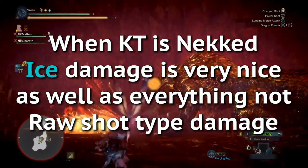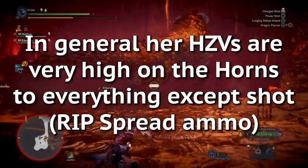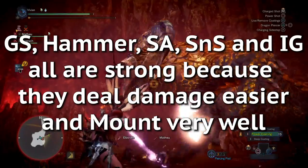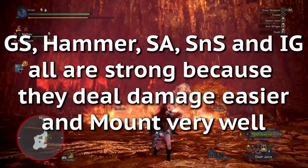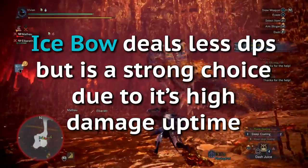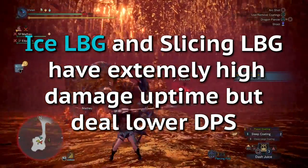As for naked Katie, ice damage is very nice as well as pretty much anything that isn't non-elemental shot type damage — she just in general has very high hit zone values to everything except shot. Ice dual blades are the highest pure damage option, however they struggle to hit her when she isn't crowd controlled. Great sword, hammer, switch axe, sword and shield, and insect glaive are very solid both because they deal very high damage even when she's moving and because they have very high mounting power. Her dragon hit zone values are also still 35, so Joe weapons are very solid choices. Ice bow is also very strong due to its high damage uptime. Ice and slicing light bowgun have extremely high damage uptime but don't deal the most DPS — very good in a 2-run hunt style though.